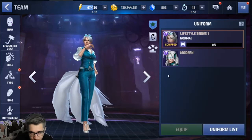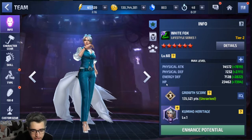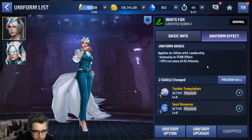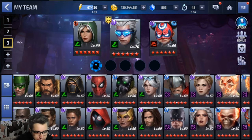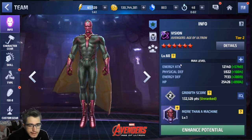Now for White Fox — her new uniform will definitely make her more usable. As I tested her in world boss ultimate, she can hold her own. She got two more iframes which makes her even better to use. And just by getting her uniform you're definitely going to increase the support for Luna Snow. So if you want to deal a lot of damage with Luna Snow you definitely have to get this uniform.